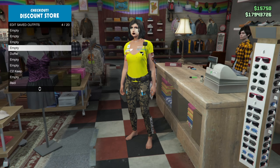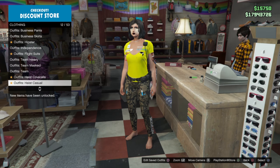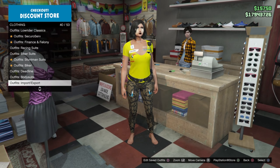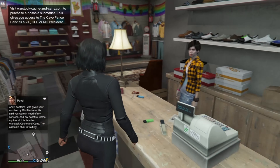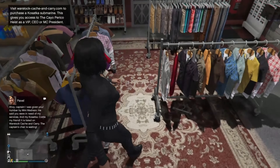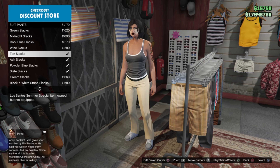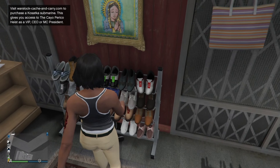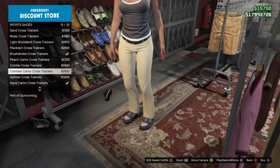Now save it in a slot towards the bottom for later, because right now we're flipping our catsuit pants and catsuit shoes to pink. First off, equip any catsuit outfit you may have and save it in C1. Now go to the pants section, go to suit pants, and equip the tan slacks. Then go to the shoe section, go to sports shoes, and equip the Moss Digital cross trainers. Save this outfit in C2.